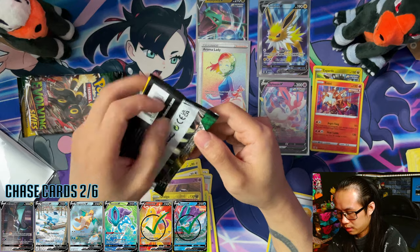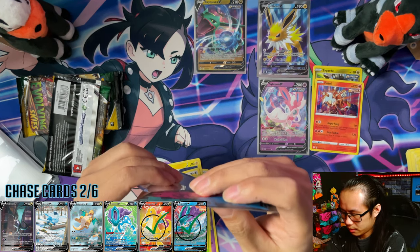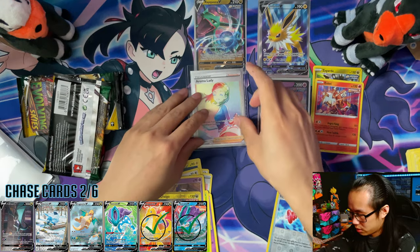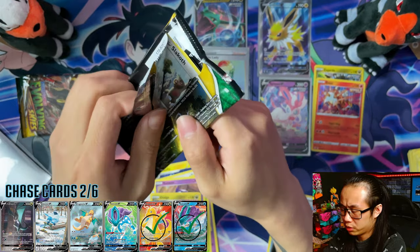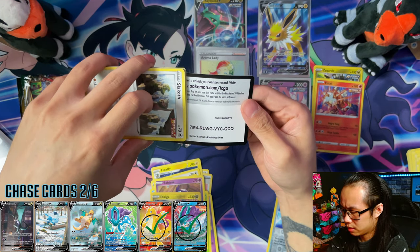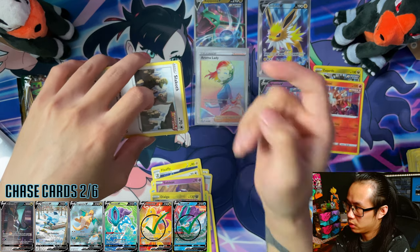Apart from one — I got the normal Sylveon V. I didn't top-load it, what am I doing? For one of the boxes all I got was a Sylveon V — that one was a dud. But I also got a bigger pull than that from one of the boxes. If you want to see that, I'll leave a link in the description and also a popup card right there which will link you to the video as well.